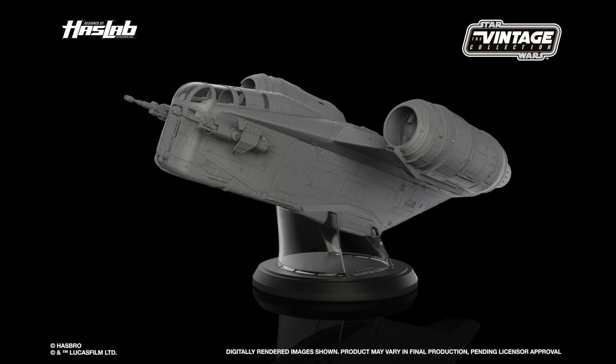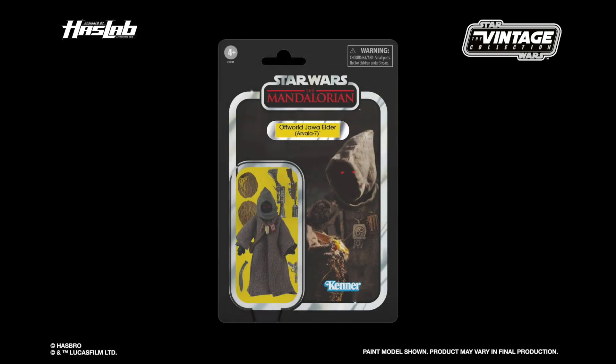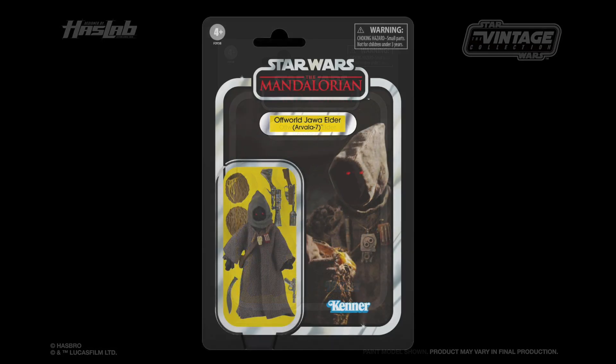15,000 backers — I'm pretty sure we can reach that. The one I'm a little bit worried about is 17,000 backers for Unlock 5, which is another carded figure: the Off-World Jawa Elder, a Vala 7. The write-up says it comes with an exclusive cookery knife, necklace, open mudhorn egg, and card back you can only receive with the HasLab Razorcrest.